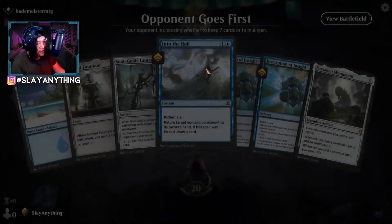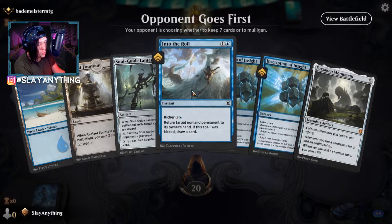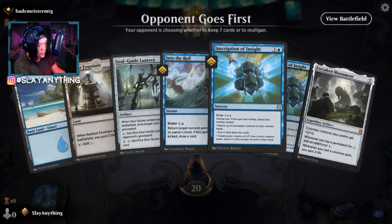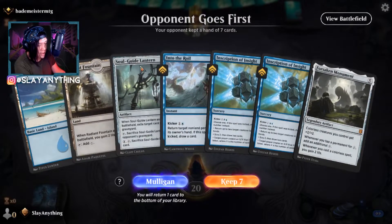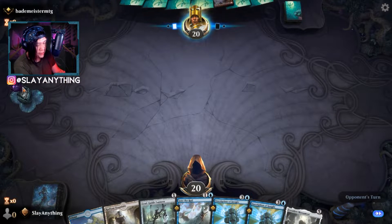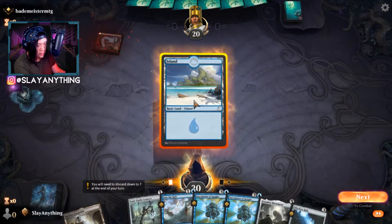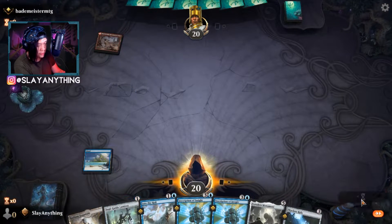Fifth opponent: Bad E-Meister. We keep the hand — two lands, bounce, and potential card draw. Come what may, we keep it. We play an Island and go next, ending the turn.